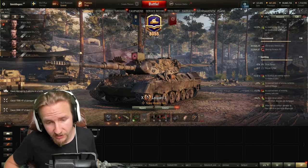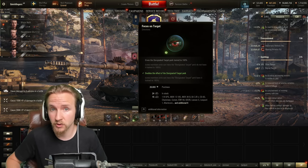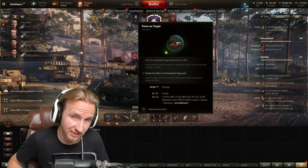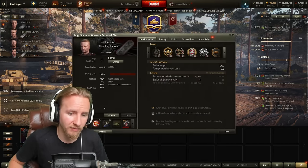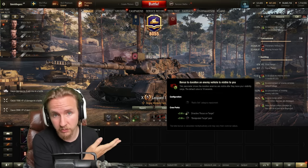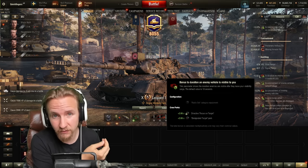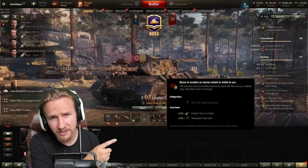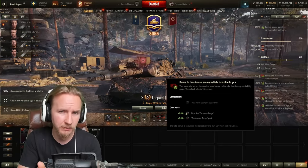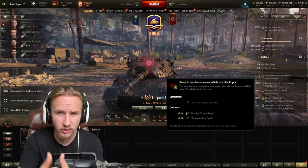If you're rich with credits I'd also recommend using the Designated Target directive. Be warned it costs 20,000 credits per battle, or 18,000 if buying in bulk for the 10% discount. When you combine this with having Designated Target on your gunner already, with Vents and the premium consumable adding duration, you'll be spotting opponents for 15.32 seconds — allowing allies to get more shots in, or baiting opponents into thinking they're no longer spotted before you deliver a shell.